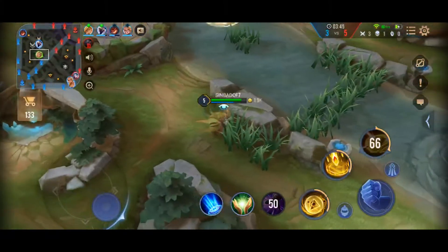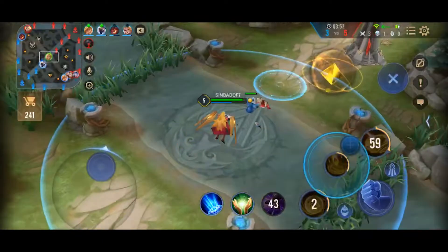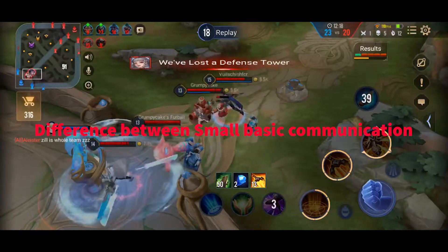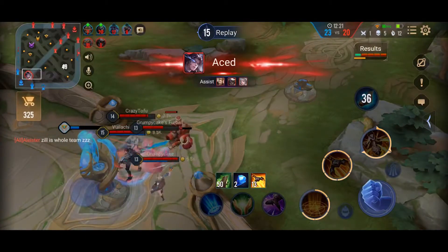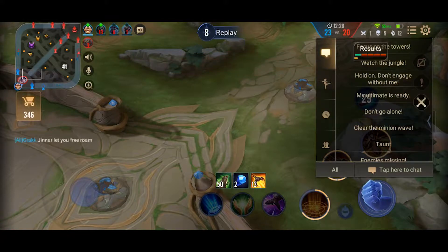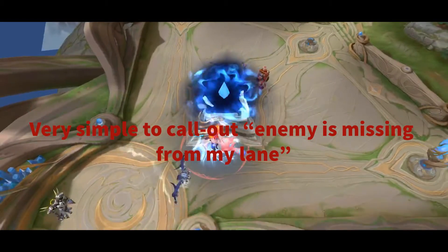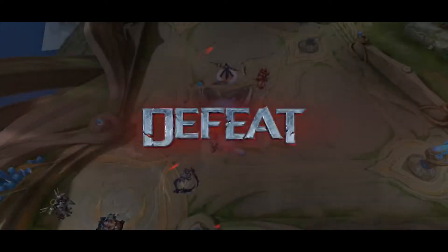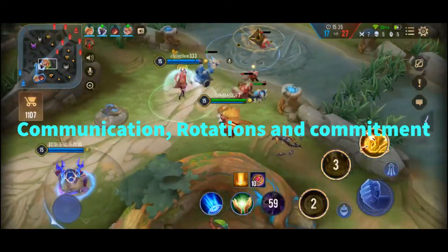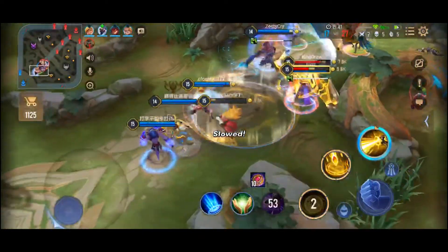I kept tabs on the mage because I was assigned to him, and he kept tabs on the solo laner who I just sniped down. That's what it means to watch the person you're assigned to. If you're assigned to mid lane, that is literally your only job — because if you don't, like the mid laner we had when we died in that four-on-two situation, you will be defeated, you will lose, and then you're going to get reported. He was the main reason we lost.